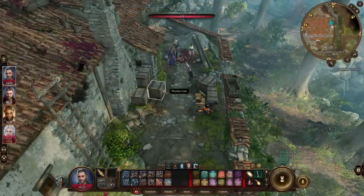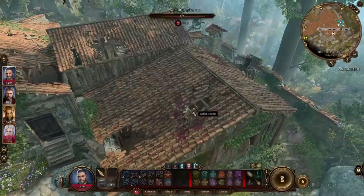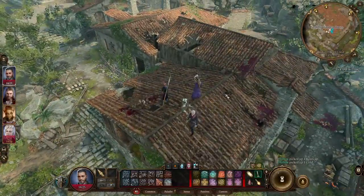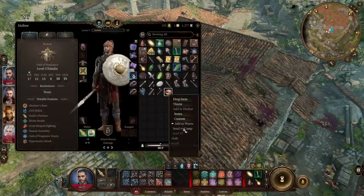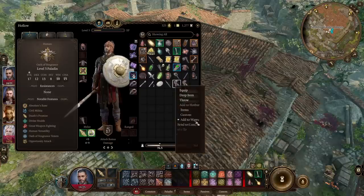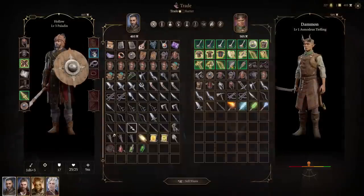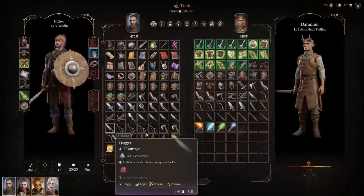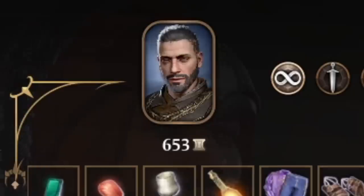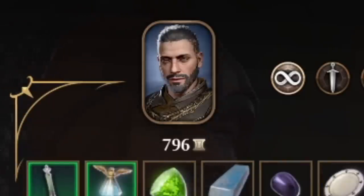You should be looting pretty much everything you see. Unlooted containers have a chest icon with a star to show you haven't looked inside — it's always worth checking, assuming it's not red and you'd be stealing. You're likely to find useful items, food tied to resting, trinkets, coins, equipment, and even scrolls usable in combat. Loot everything, send it to camp, then find a trader and sell your junk. This is a great way to make money to spend on useful equipment.